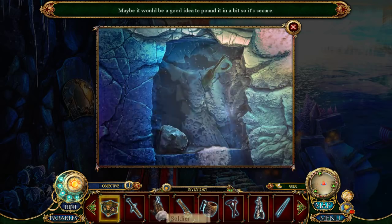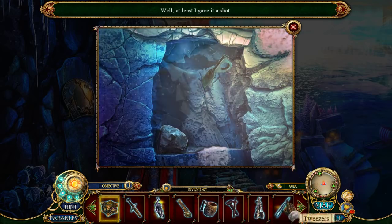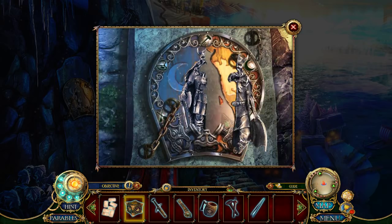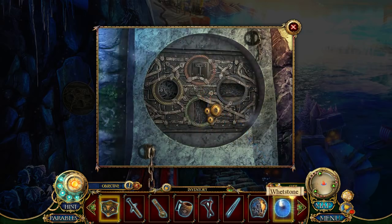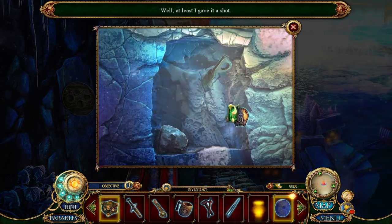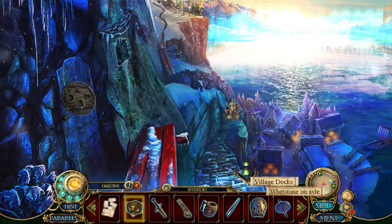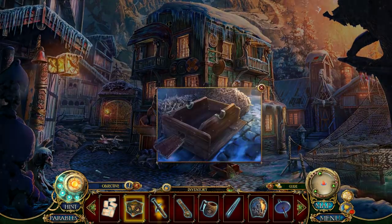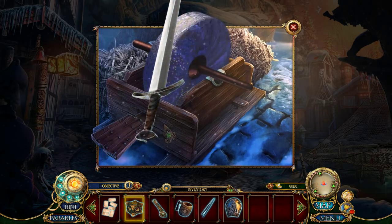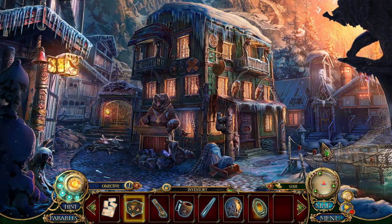Maybe it would be a good idea to pound it in a bit and secure it. I've got a couple of soldier pieces — it's the two halves. There is our whetstone. I wonder which evil contraption should be placed here. Nice shield, though. I think we're going to be able to sharpen up our sword — it says rusty, I thought it said dull. Shines bright like brand new. And I now have a rope.